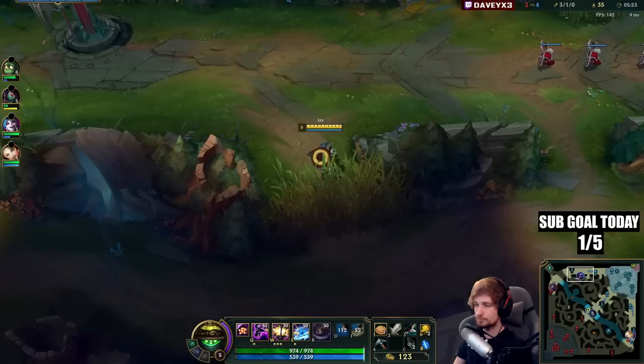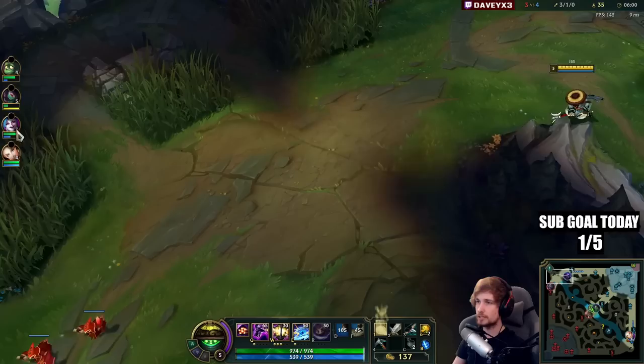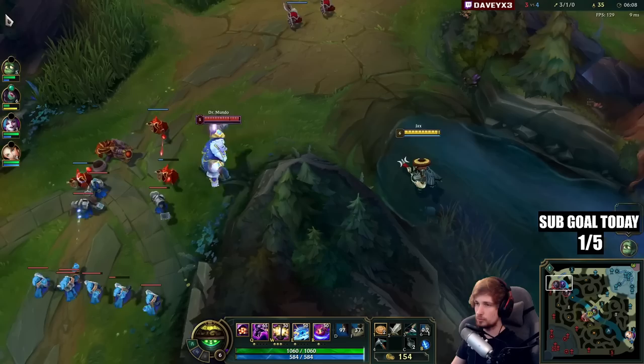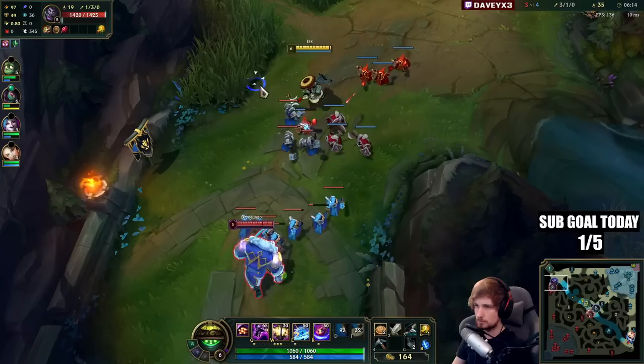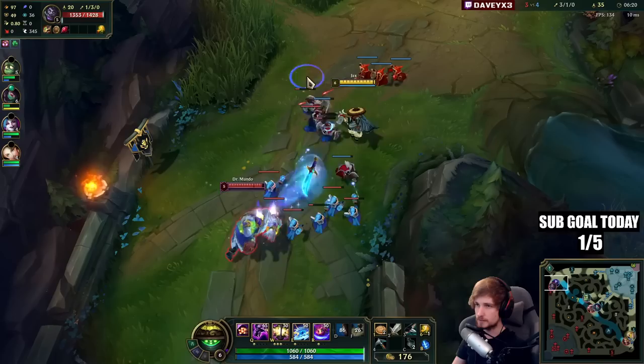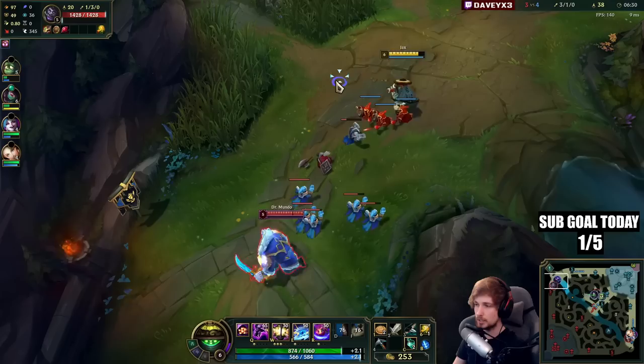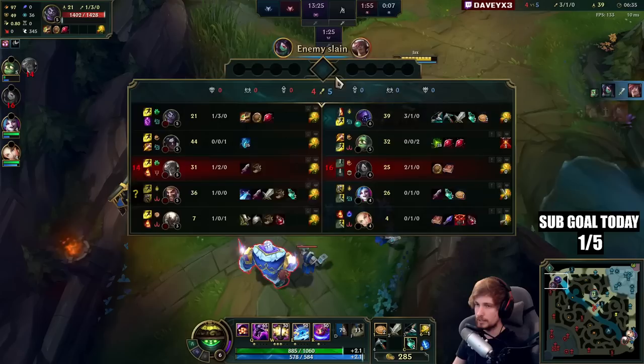I'm not going to place a ward down — I absolutely do not care about getting ganked by Kayn because I should be able to 1v2 right now. I can place a ward here though. Kayn is up top. The wave is shoving into me — we win right now because Mundo is unable to last hit properly. If he tries to last hit I can go in directly with my Q and hit Counter Strike. There's nothing Mundo can do anymore.